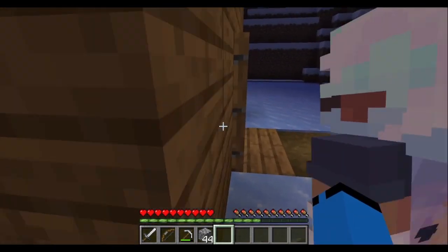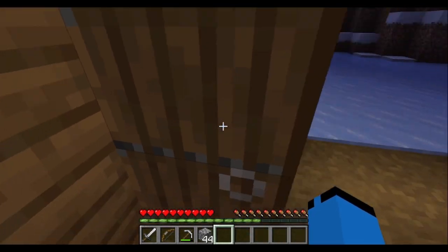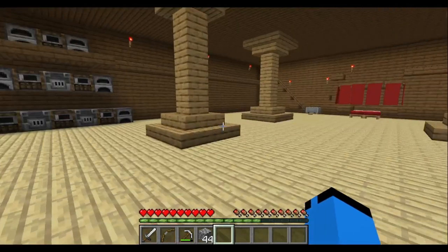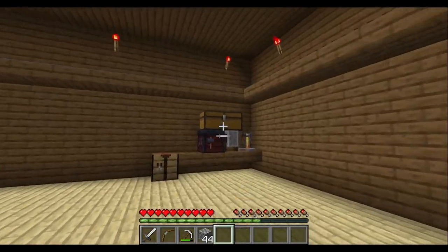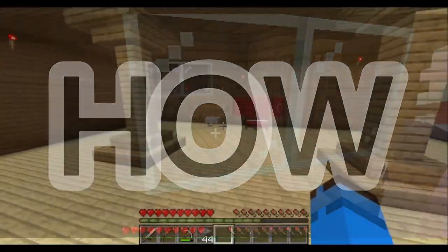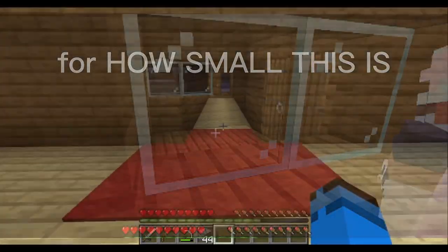But let's go into the doors real quick. It has all you need, you know — you got a bed, you got all the tools, and you got a smelter. Minecart track too. Yeah, it's all you need for how small it is.